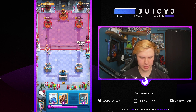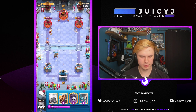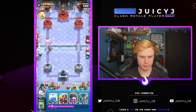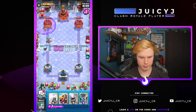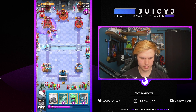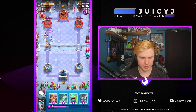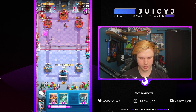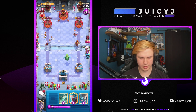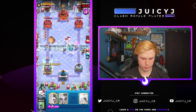Gotta watch out for a Princess bridge play here. Nice — there's an Ice Wizard here as well. Let's go Graveyard — why not? I think I'm gaining here, just get some chip damage. He's gonna go Princess — I'm gonna go Baby Dragon for the Princess. He's gonna go with that, I'm gonna go with this. Let's go Barb Barrel.